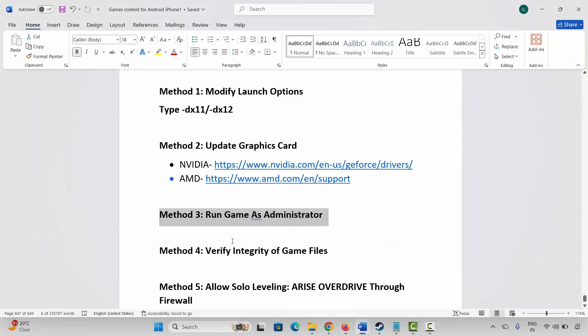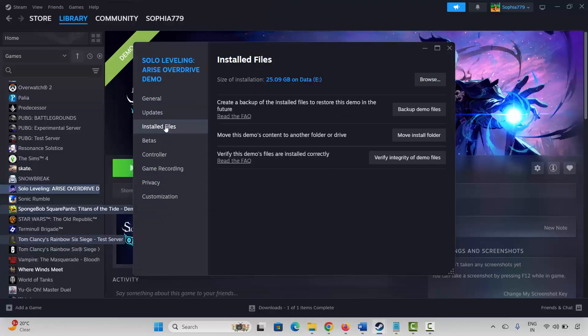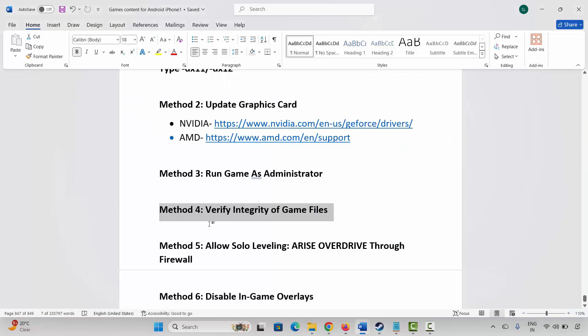The next method is to verify the integrity of game files. Go to Steam, under the Library section, select your game, right-click, click Properties, click Installed Files, then click Verify Integrity of Game Files. This will check and verify the game files. Once done, launch the game and check if it is working.